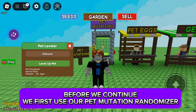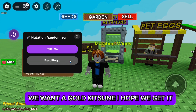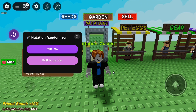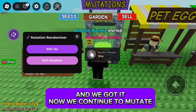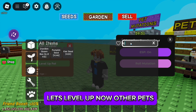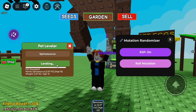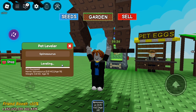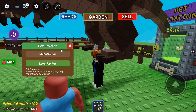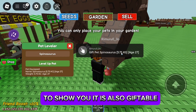Before we continue, we first use our pet mutation randomizer. We want a gold Kitsune — I hope we get it. We got it! Now we continue to mutate. You can get the gold mutation once it is ready. Let's level up other pets now.